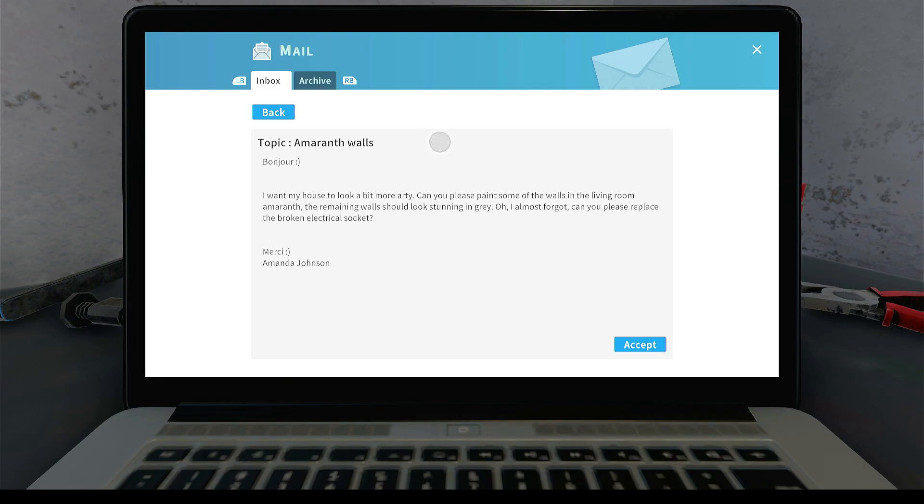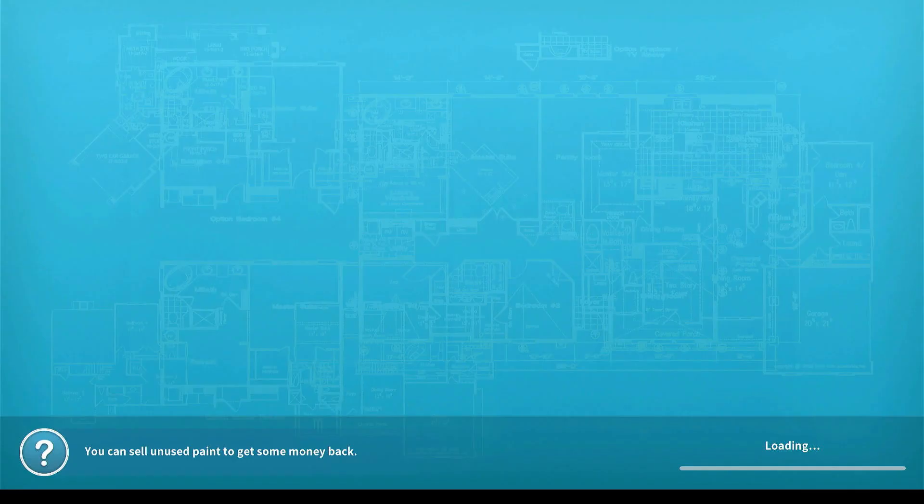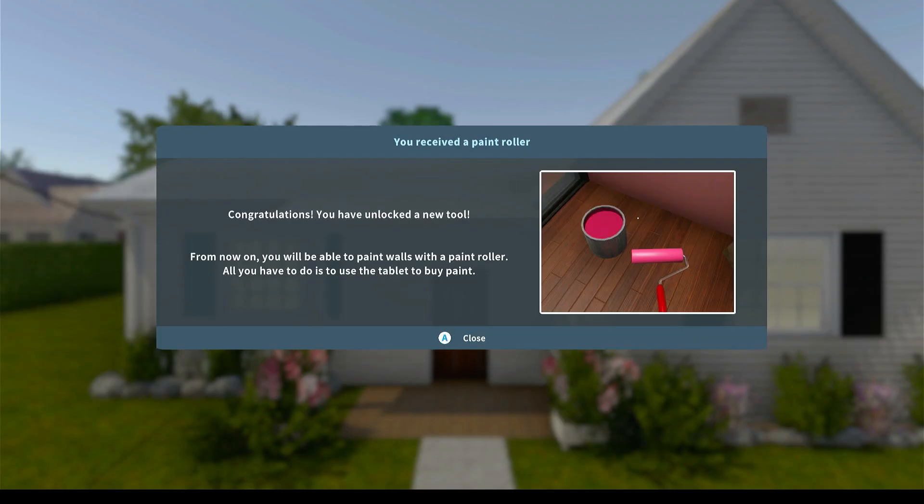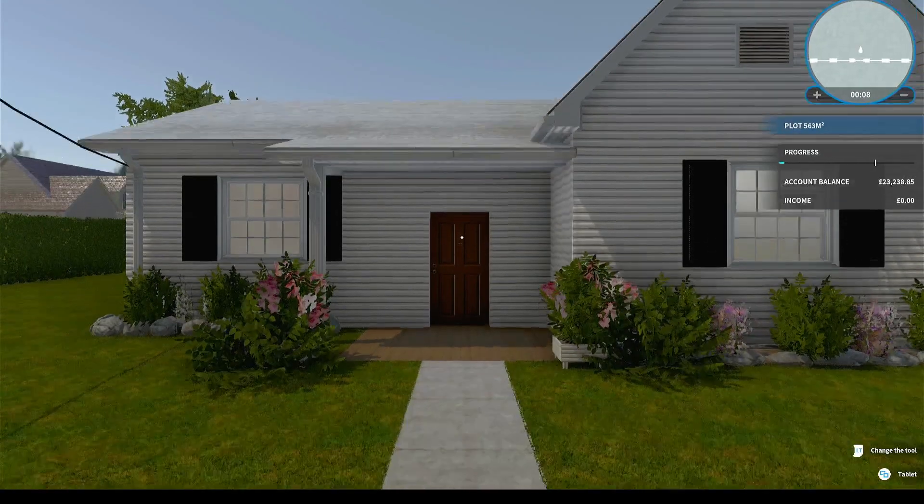We've got some more mail. 'Amaranth walls - a baby on the way. I want my house to look a little bit more arty. Can you please paint some of the walls in the living room amaranth? The remaining walls should look stunning in gray. Oh, I almost forgot - can you please replace the broken electrical socket?' This sounds a little bit tricky. Amaranth and gray - should we give this a go?